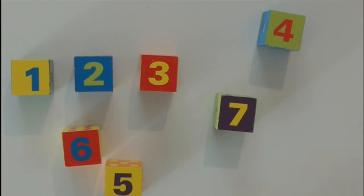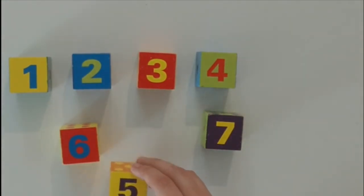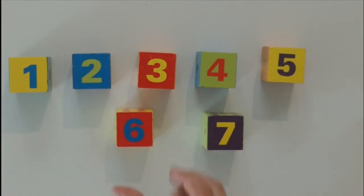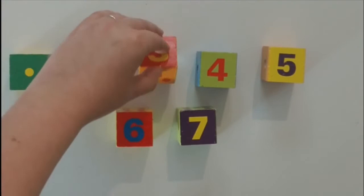Do you know what goes after the number three? It's the number four. And after four, there's the number five. The number six and number seven are already in order for us. And if we turn the blocks over this way, it has the number of dots equal to the number.